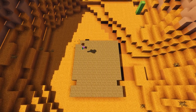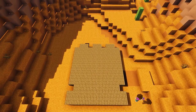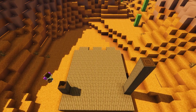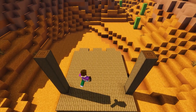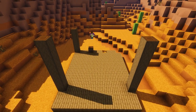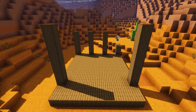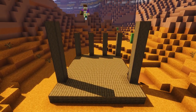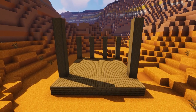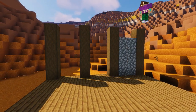We're going to remove a few blocks — two blocks away from the front and four blocks from the back of the base. Then in the front two gaps we're going to build up an eight block column of stripped dark oak on both sides, and then place a six block high column in each of the back four gaps to form the main supports of the walls.